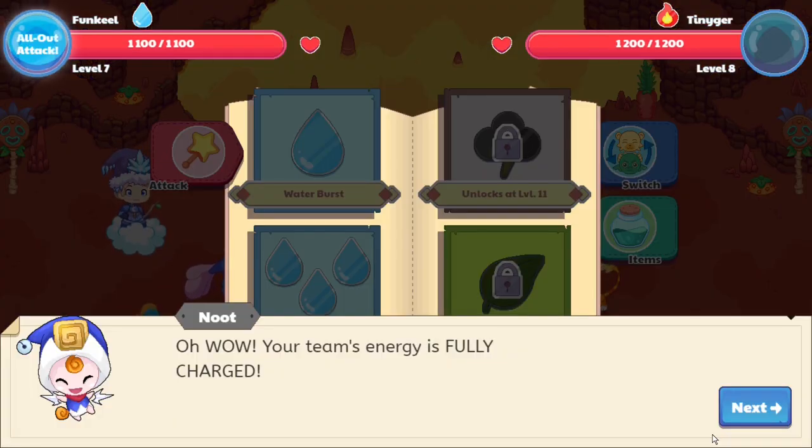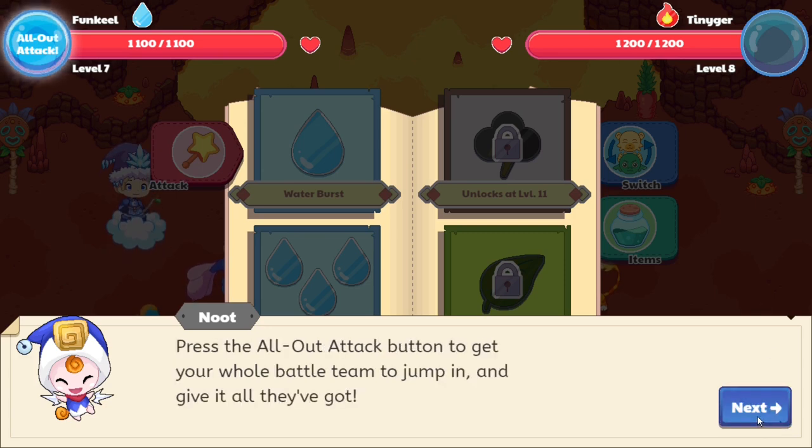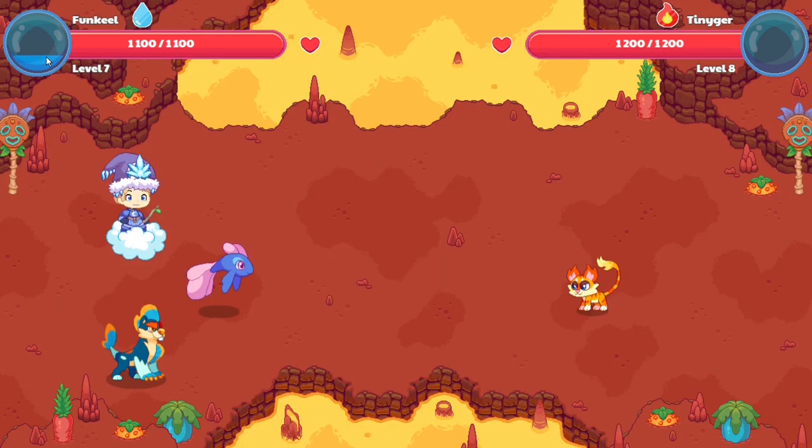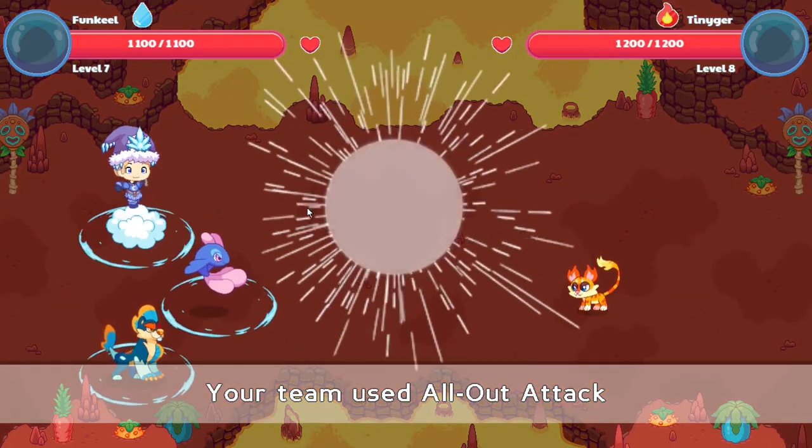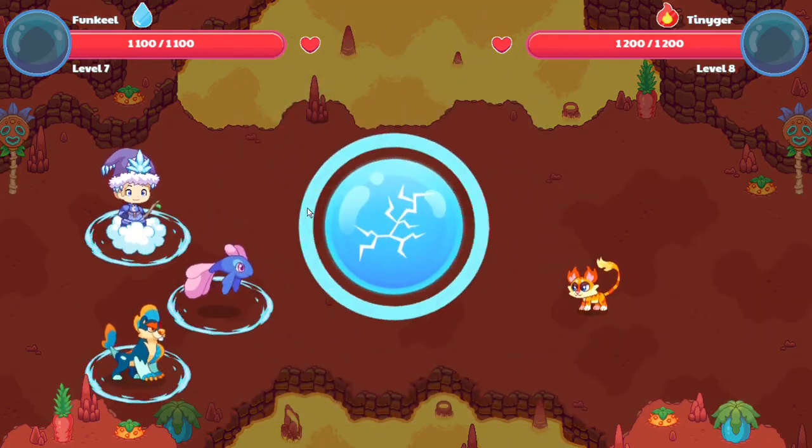Once you guys reach level 10, you'll be able to unlock the all-out attack. Basically, this attack uses all of your energy and murders the monster in one hit — boom, one hit and all of its health is gone. Let's click the next button. This pet seems like it has one tenth of the health it usually does, so just press the attack. The amount of damage you do depends on your pets, and you need all three pets to utilize it properly. This pet should be out of our way within a single spell.